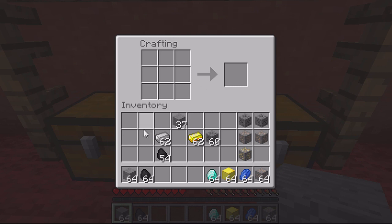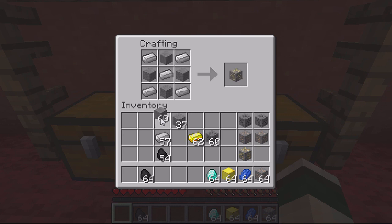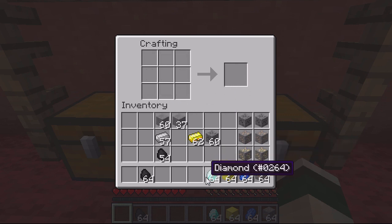You can also create a gold ore from iron ingots — place iron ingots in each corner, one in the middle, then fill in the gaps with stone, and you get a gold ore again. The next one is diamond ore.